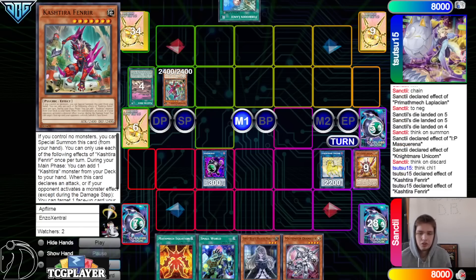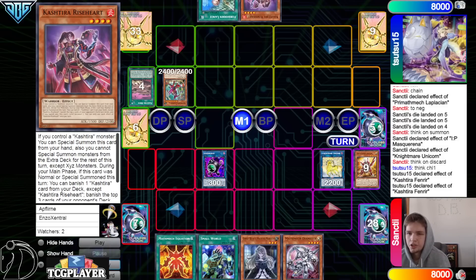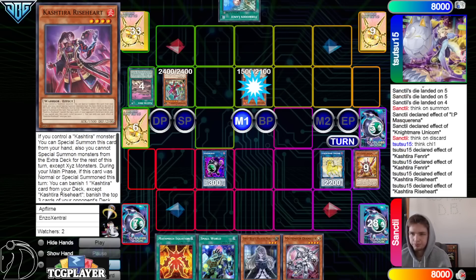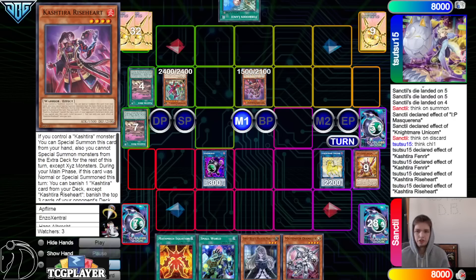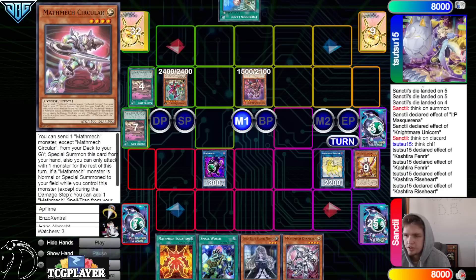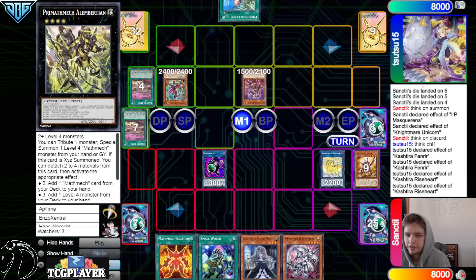Fenrir effect, go search, grab Kashtira Rise Heart. Rise Heart special summons itself out, then Rise Heart banishes Birth, makes them banish three face down. Let's see what they hit — they hit Circular, Subtraction, and Ash.